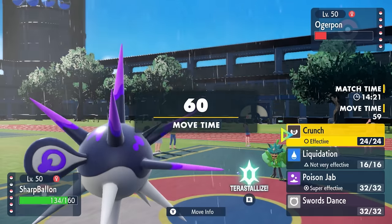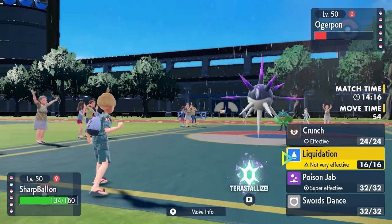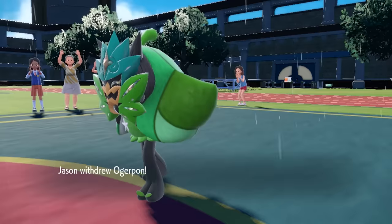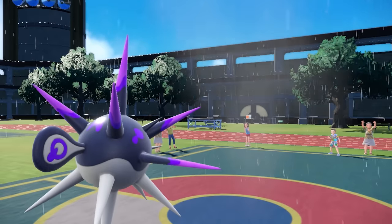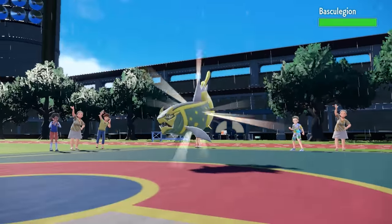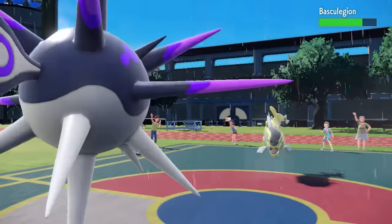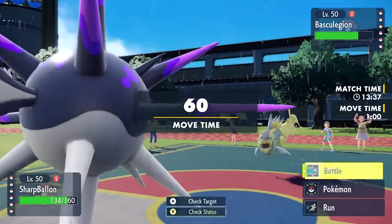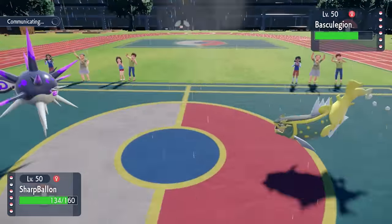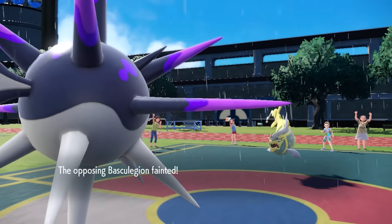I bring in Overquill, who has some rain turns to work with. I can easily outspeed Ogerpon and have a solid matchup coverage-wise. I'd like to set up a Swords Dance but don't know what it would throw at me, so I just go for Liquidation as they switch into Basculegion — looking pretty badass and shiny. Even though Basculegion in rain is also a threat, a Liquidation does a nice chunk, and I actually grab a Defense Drop, which is insane. That puts it in range where a Crunch should take care of it — so I take a nice Grizzly Bear bite out of the fish. That takes care of Basculegion.